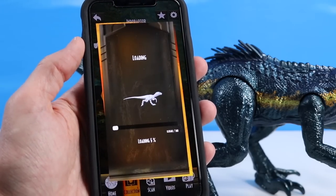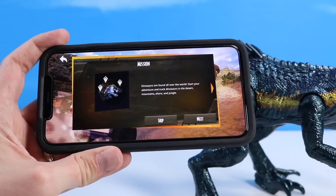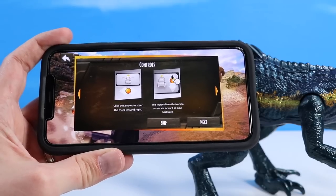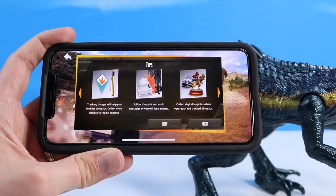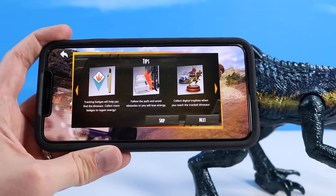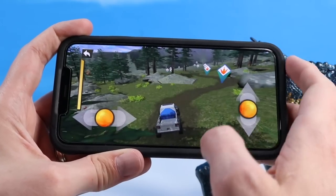This is a little tricky on camera. Dinosaurs are found all over the world — start your adventure and track dinosaurs in the desert, mountains, shore, and jungle. Click the arrows to steer the truck left and right; the toggle allows the truck to accelerate forward or move backwards. Tracking badges will help you find the dinosaur — collect more badges to regain energy, follow the path and avoid obstacles, and collect digital trophies when you reach the dinosaur. I'm worried already. We'll give it a shot.